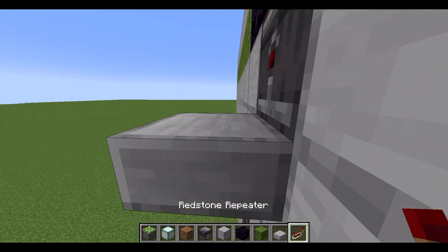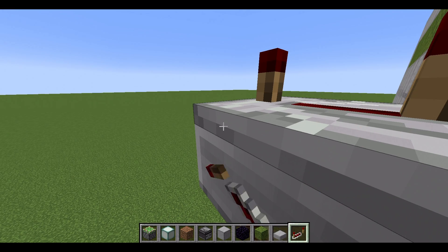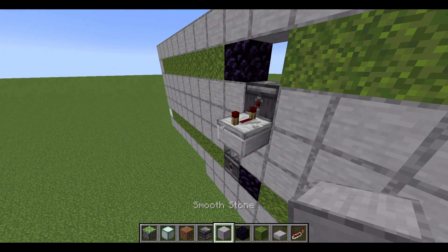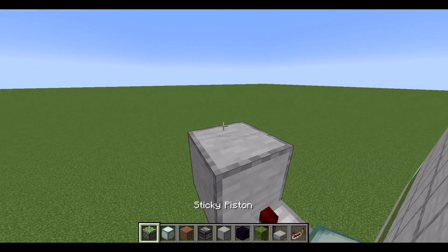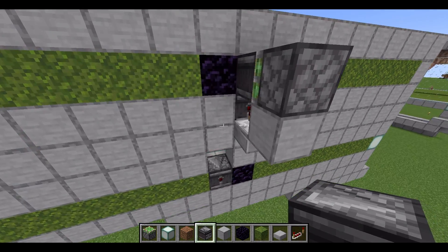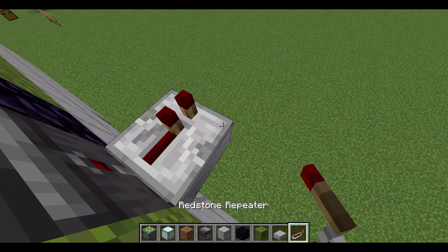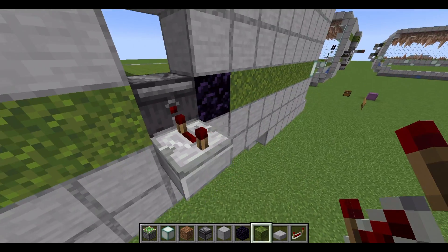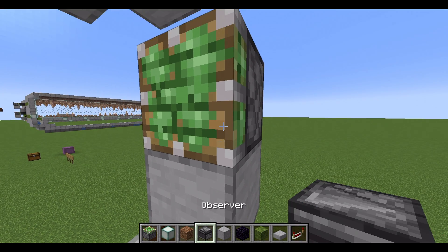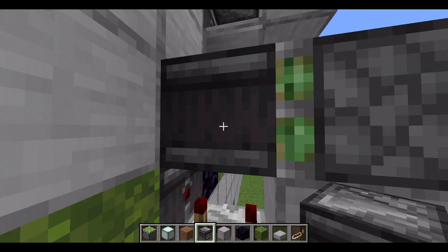Now break this block over here and place an observer in its place. Leave the space empty and put some obsidian here. Get some moss and place it across here like this, and a full block here. Then place some blocks above here. Then put a slab over here, get a repeater, place it facing this way, and put it on four ticks. Then shift click, place a block on here. Get a piston here and an observer facing in this direction. Then repeat it over here — get a slab, put a repeater on four ticks, get a block, place it here, place a sticky piston here, then an observer over here like this.